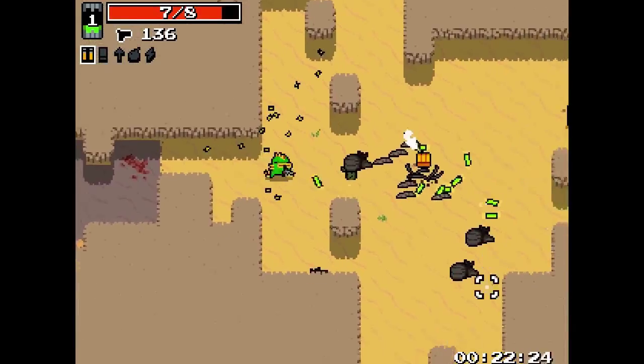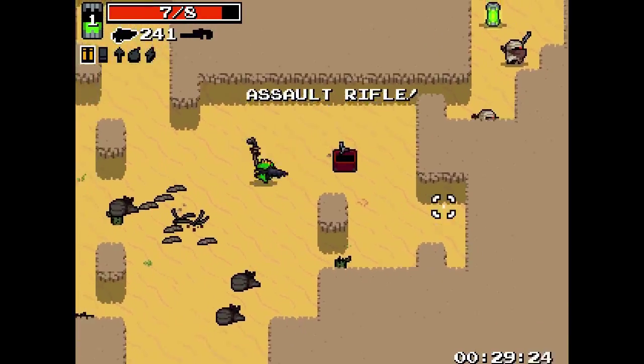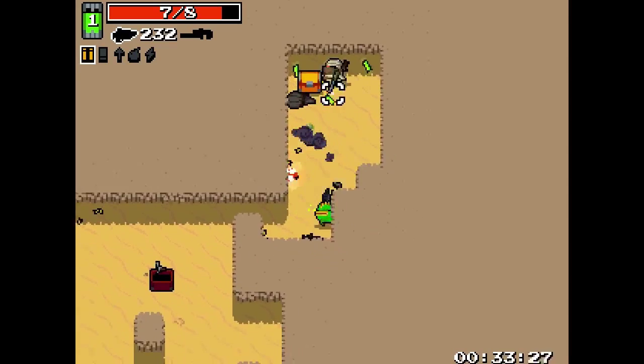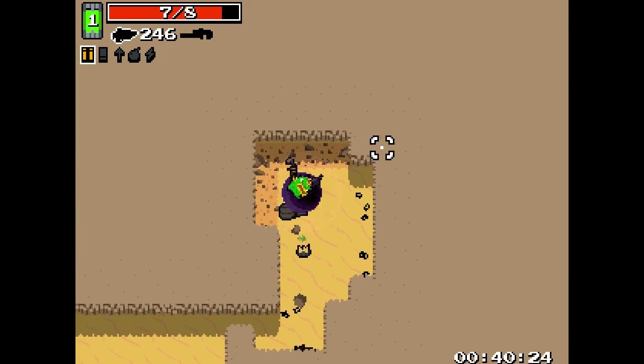Nope, and I took a little bit of damage there. Basically I'm running around trying to pick up items and make it all the way to the Nuclear Throne. I'm going to swap out for that Assault Rifle — much better weapon. Let's pull it first. And that should be it. Alright, we're on to the next level.